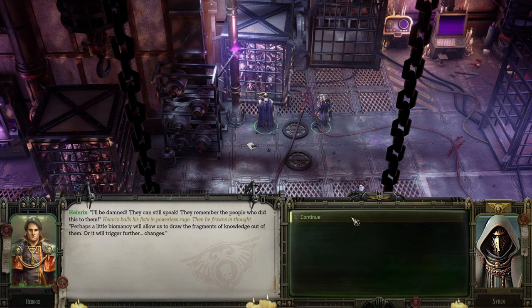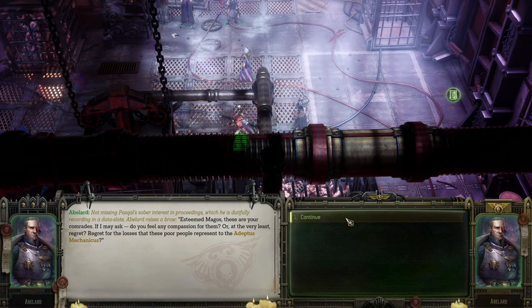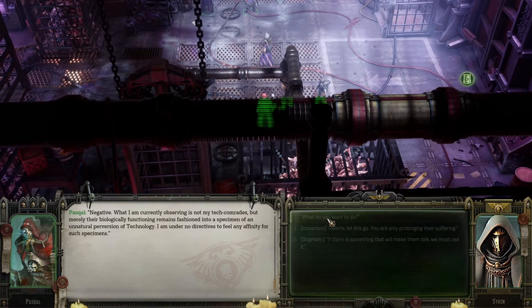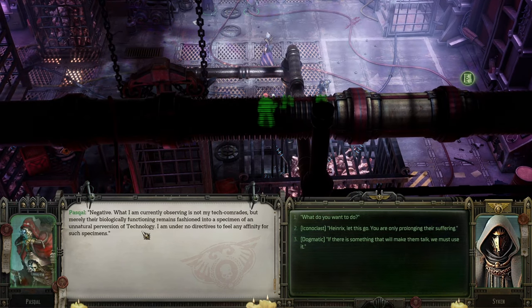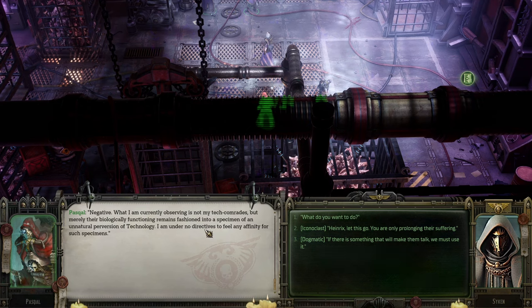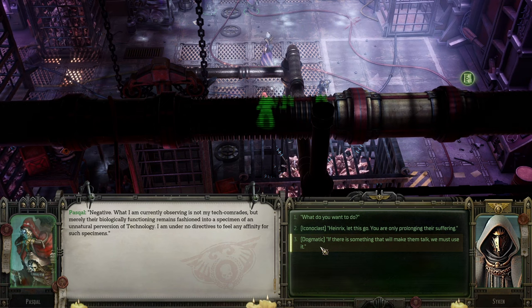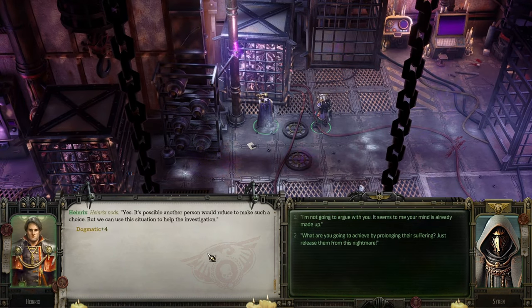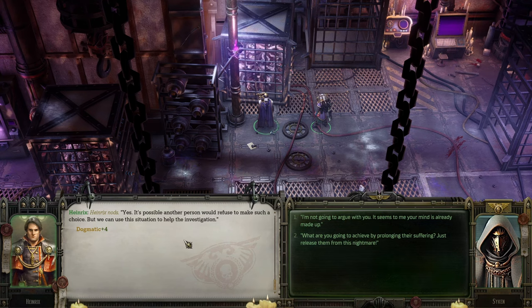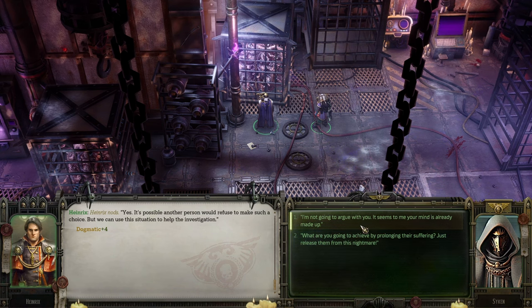Perhaps a little divomancy will allow us to draw a fragment of knowledge out of them. Abelard is very much against that likely. 'Esteemed Magos, these are your comrades - do you feel any compassion for them?' Pascal: negative. What I'm currently observing is not tech comrades but merely their biological functioning remains fashioned into a specimen of unnatural perversion. As a dogmaticist, if there is something that will make them talk, let's do it. Heinrichs nods. There's possibly another person who would refuse to make such a choice, but we can use the situation to help investigate.